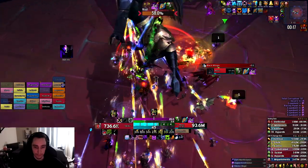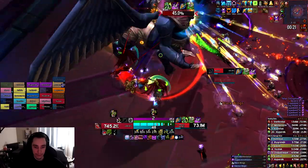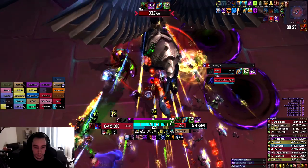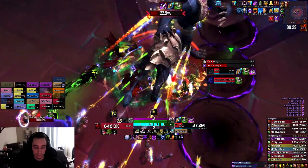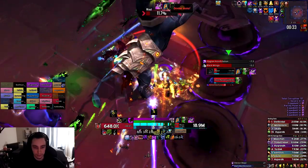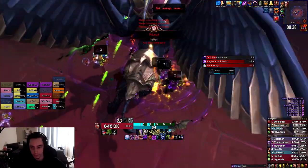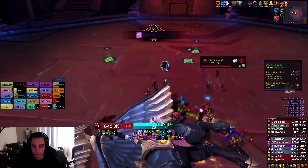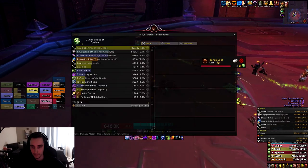All right, I'll taunt in a second — taunting. I'm just letting him cast because the boss isn't gonna push with this anyway. I didn't even get a proc still, so why did I even bother with this? Why is all of our damage so dependent on one proc?